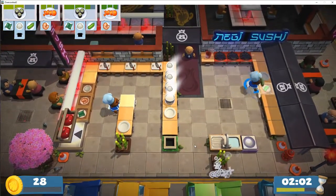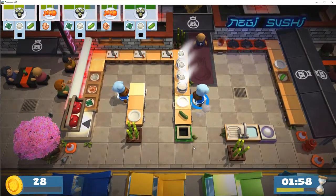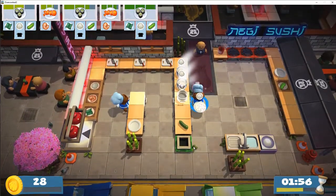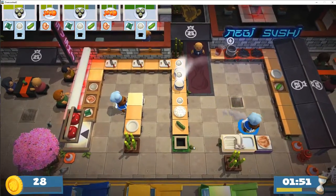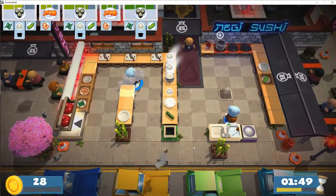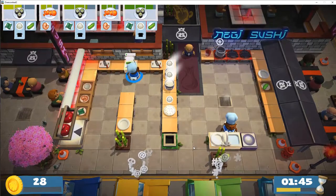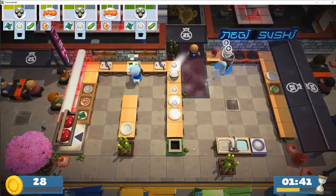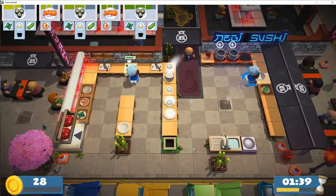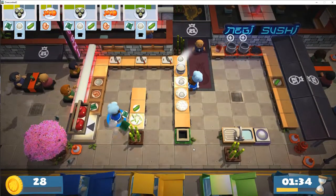The next recipe needs a cucumber, and of course cucumbers are only over here. What I'm trying to do is I'm trying to plate this, kind of get this ready. Now there's dirty dishes, so let me have him get that. Grab the cucumber, throw it down, chop chop chop. He'll have the plate - throw some rice down on it. We just plated it. It says we want some seaweed.